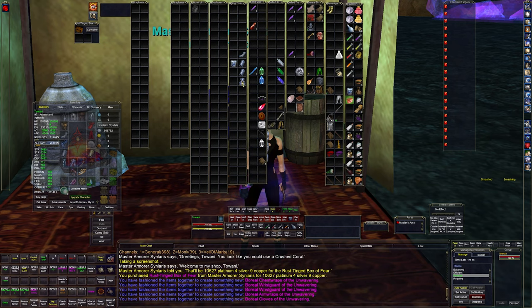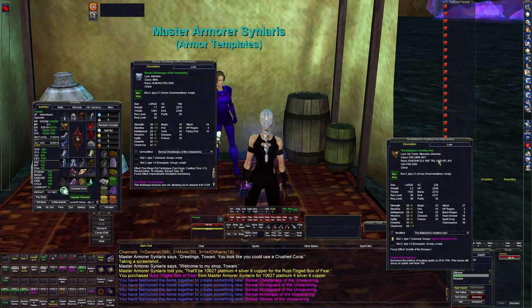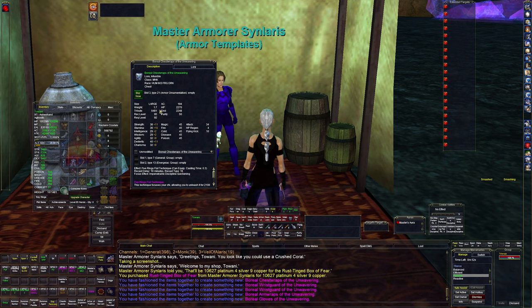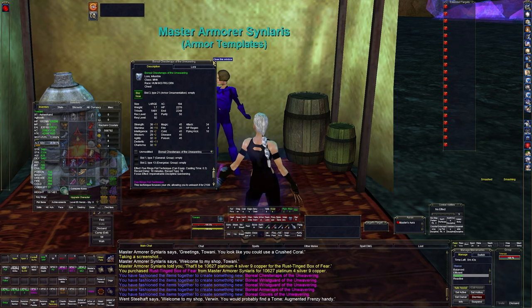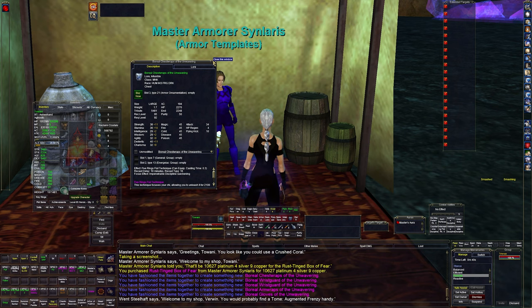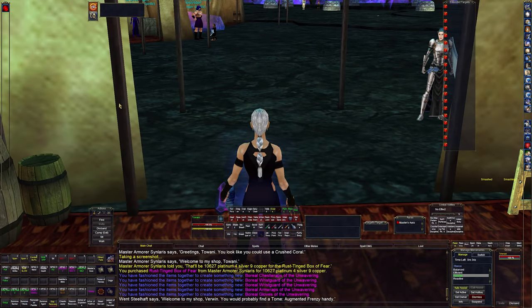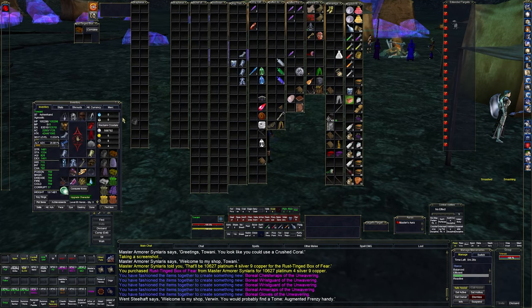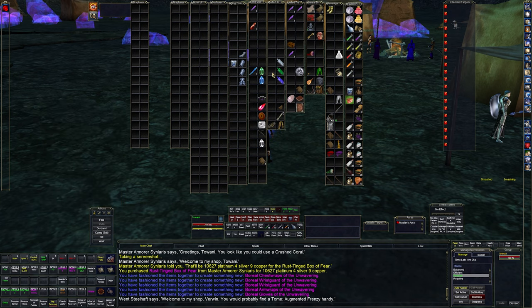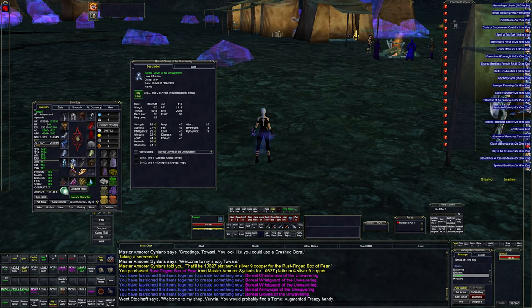This monk breastplate is 2200 hit points — I'm sure they're all roughly the same. It should be a fundamental upgrade over Veil of Alaris tier one armor. I didn't get a single item drop for Veil of Alaris tier armor, so it is what it is. You can also buy these Fear Touched pieces in the Bazaar — they range in price, sometimes a bit higher, but they're definitely upgrades.